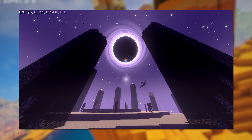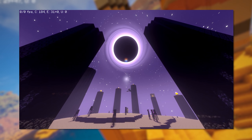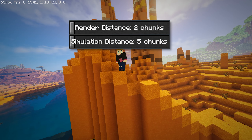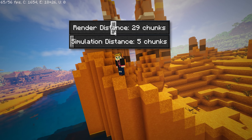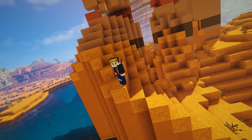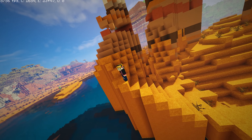I will be showing off all shaders in the day and night time, and in each dimension so you get the full feel of every shader. The FPS will be shown in the top left of the video. While it might get low at times, I am using a render distance of 30 and a simulation distance of 10. And some of these shaders give insane FPS. So let's get right into the video.